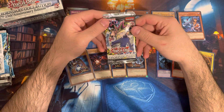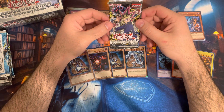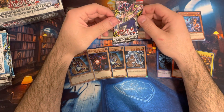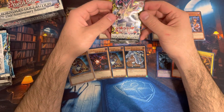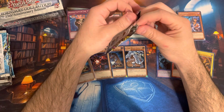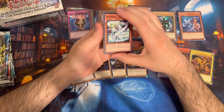Last but not least, Invasion of Chaos. When I was a kid, I had a first edition Black Luster Soldier — Envoy of the Beginning. It was like the most magical moment. It was at a gas station and I had saved up money from doing random things like raking yards. I got one pack of Invasion of Chaos at a gas station on a road trip and pulled the Black Luster Soldier. I doubt we're gonna get something crazy like that here, but that would just be magic icing on the cake. Invasion of Chaos was my most successful pack pull as a kid. Still my favorite card to this day — I love the Black Luster Soldier.